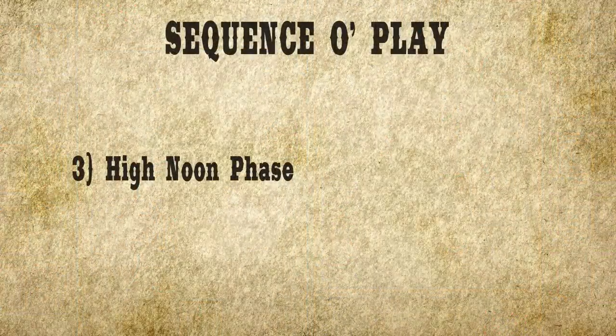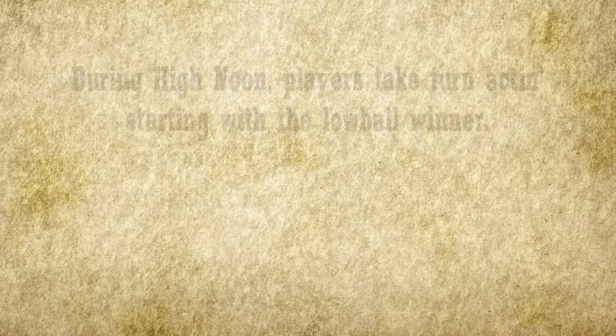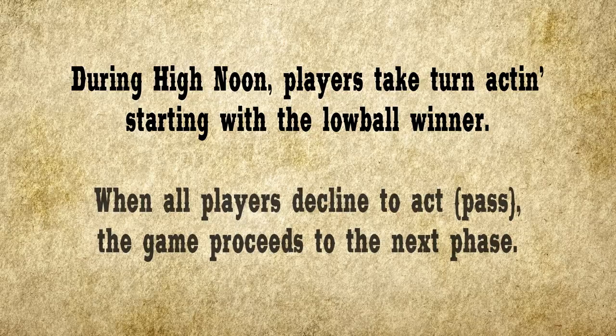Now we're about to enter the noon section of the game. Noon is the main phase of the game where most of the actions take place. The primary actions of the game are shopping, acting, moving, and calling out. Starting with the winner, each player takes one action at a time. When one player chooses to not take an action, it's called passing. When all players pass in a row, the noon phase ends.